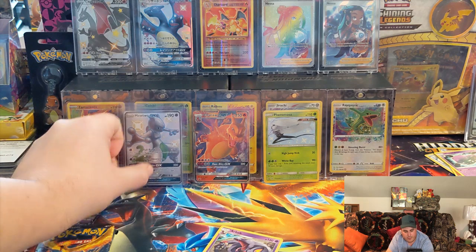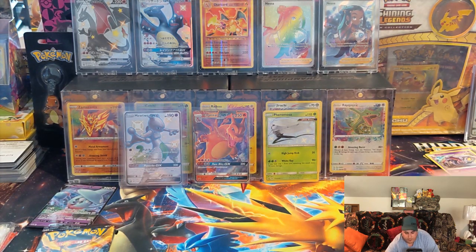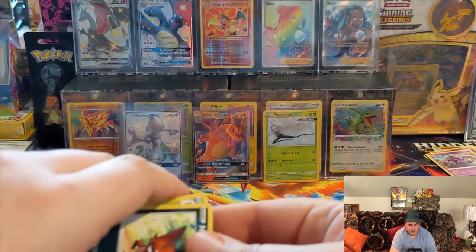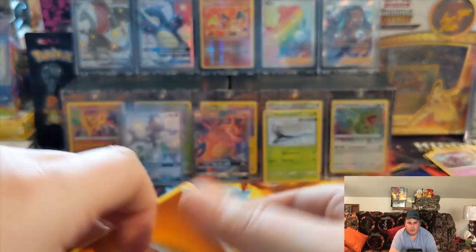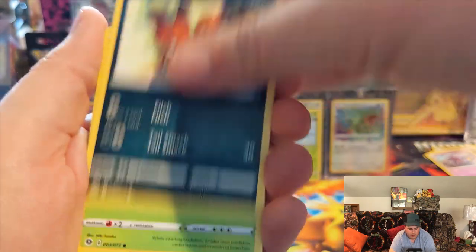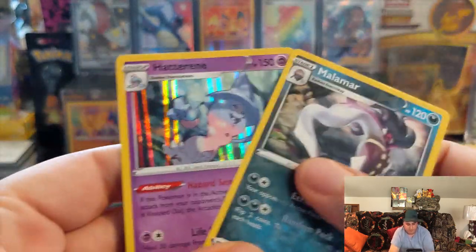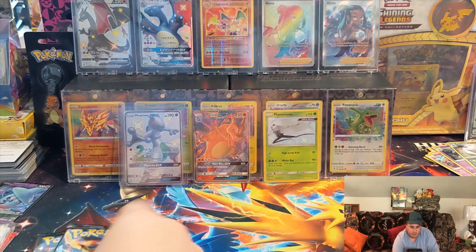Hidden Fates is such a great set. Anytime I see Hidden Fates I buy it — it's so hard to get it at MSRP, but when you can find it, I buy it because I love this set. Not so much this other set. I want to keep going with Champion's Path until I can pull one of these Charizards, but the Charizards keep going down in price and these packs just seem to keep getting more expensive. I still need a Lucario V — somehow I've opened 100 packs and haven't pulled a Lucario V yet — or a Corsola V, or an El Creme V Max. I wouldn't mind any of those hits.